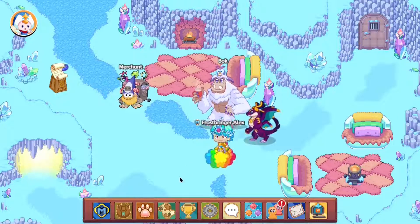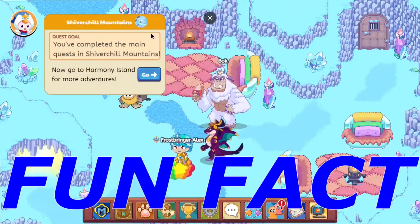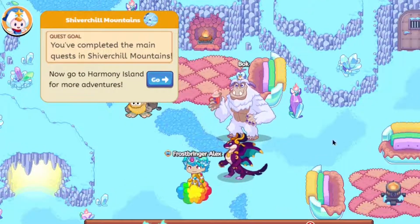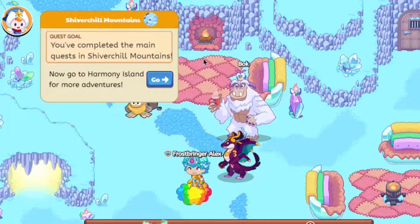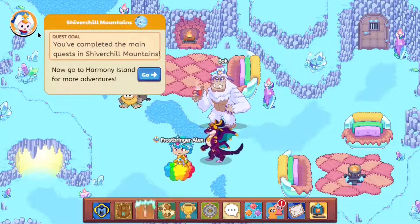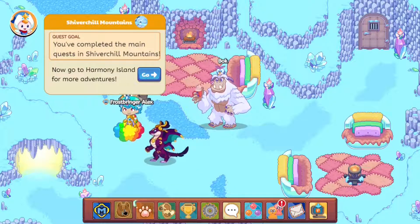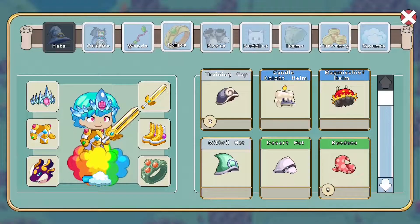Another thing you might have noticed is that Newts has appeared. This is just a fun fact — they seem to have added Newts to tell you your quest goal. If you've completed the main quest area, it basically tells you to head to Harmony Island to do some work.